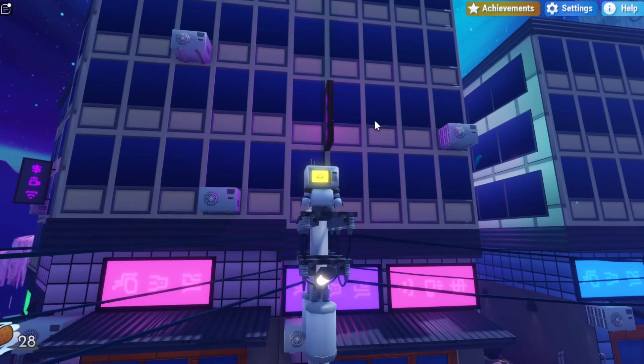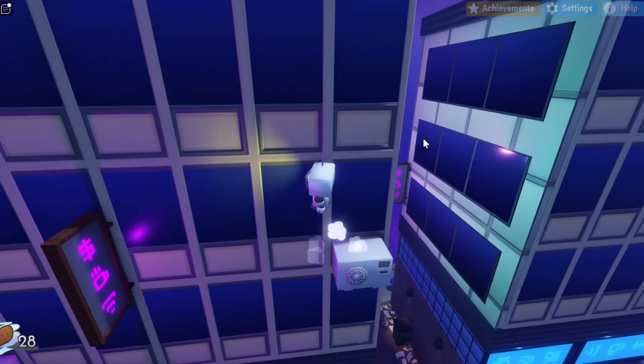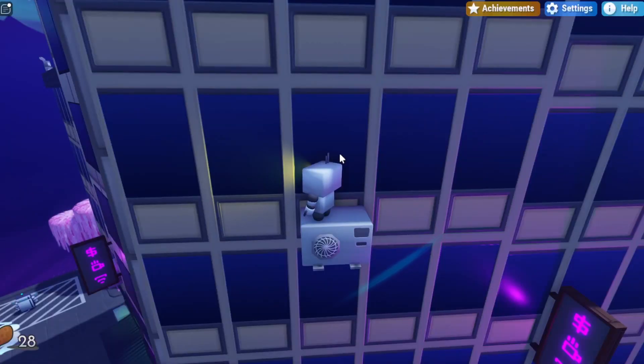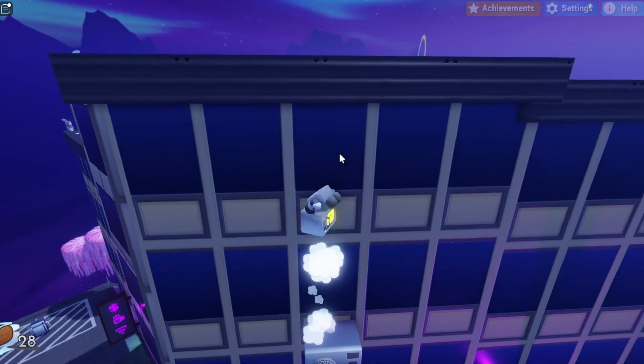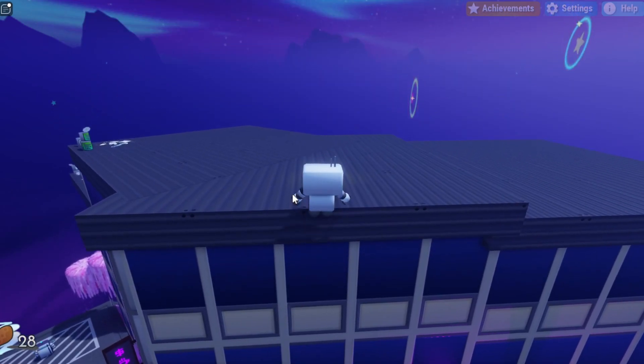And you want to continually use different objects right over here on these buildings to get up to a higher level. So from here, you can just float over to this air conditioner on the right side. And then you can float over to the sign and then to the next air conditioner on the left. And then from here, you can press C to crouch and then jump to get a higher jump boost. And then you can wall jump and float up to the top of this building right over here.